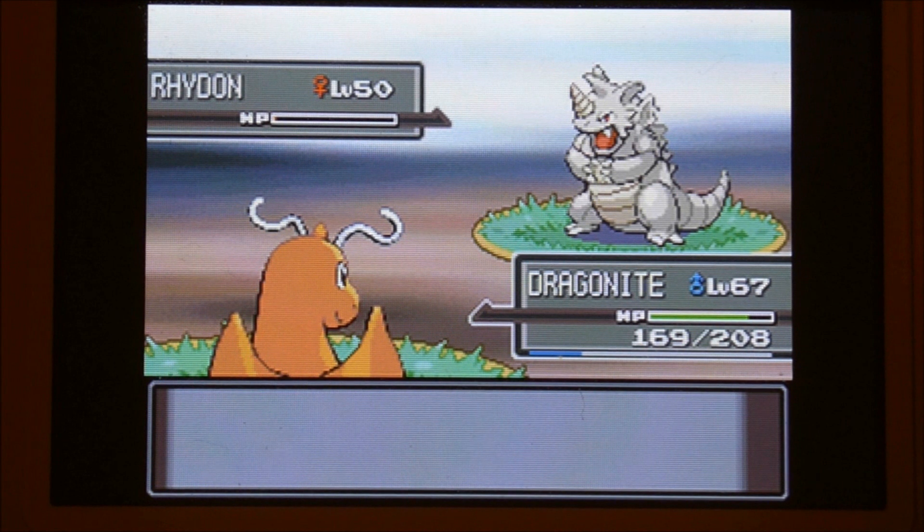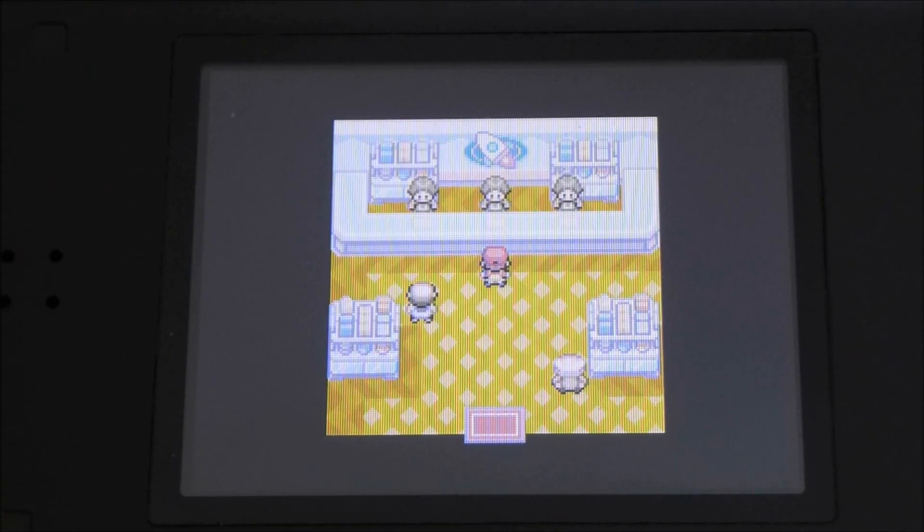If you're a method hunter or are thinking of starting full odds hunts, I would recommend buying Abra in the Game Corner with a full coin case, as you can buy around 60 at a time, then work your way up to single Soft Reset targets like Legendary Pokémon.